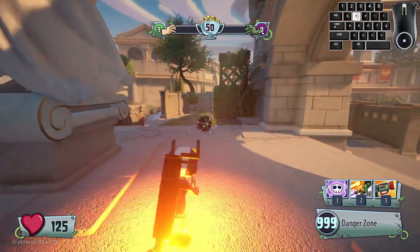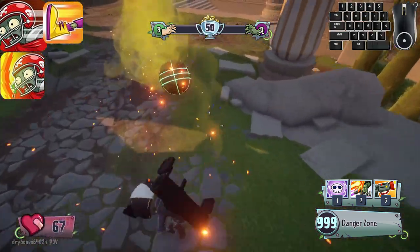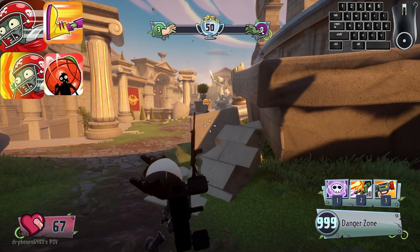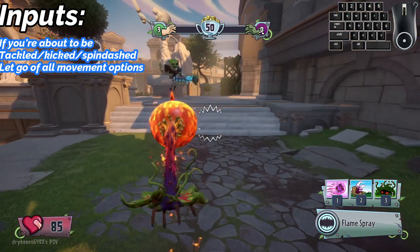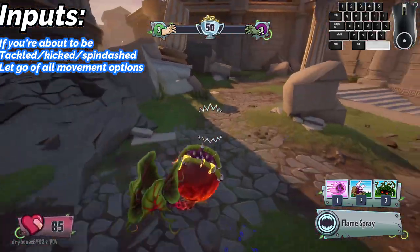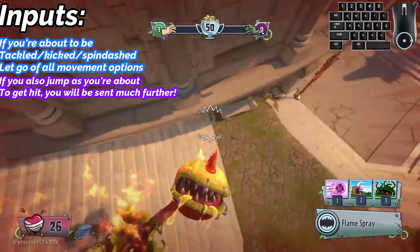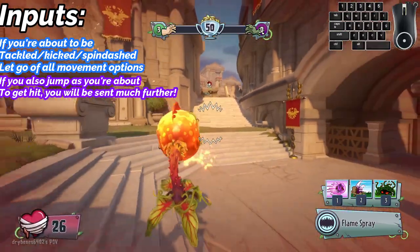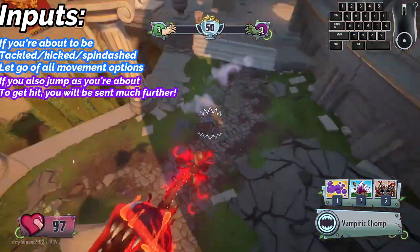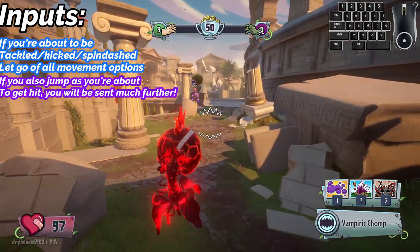If you're being attacked by Sprint Tackle, Ultra Tackle, Heroic Kick, or Spin Dash, you can actually benefit from getting hit. While being attacked, if you let go of all movement options, you're sent a further distance, making it harder for the enemy to attack you. A little bonus: if you jump as you're about to get hit by Heroic Kick, Sprint Tackle, or Ultra Tackle, you will be sent flying into the air, making it even harder for the zombie player to know where you are.